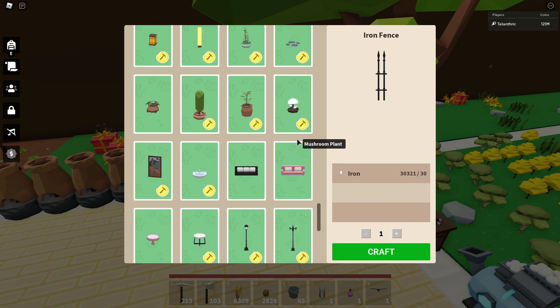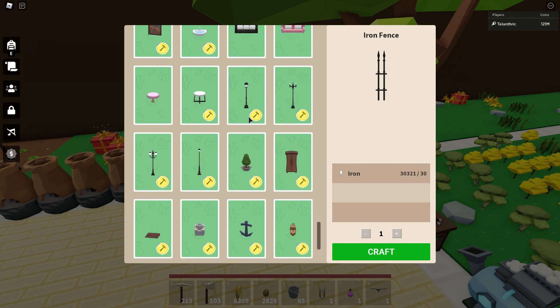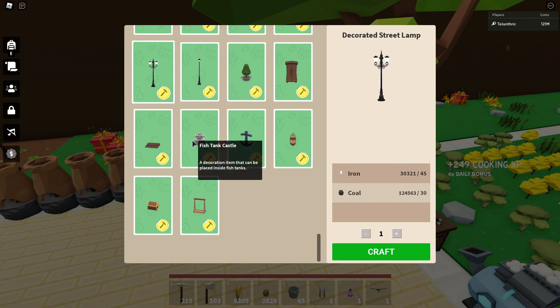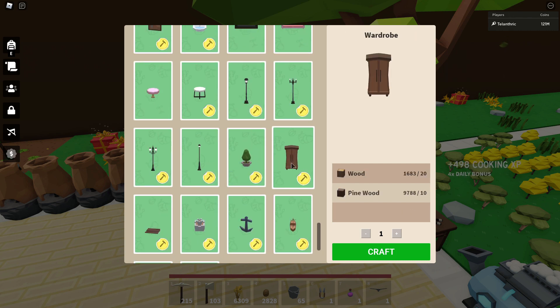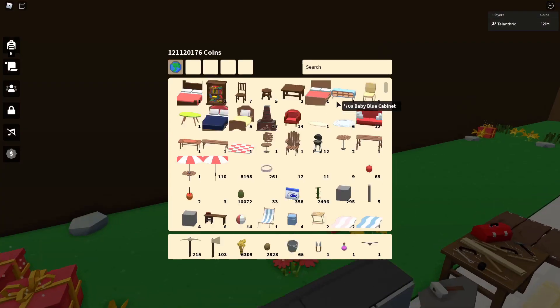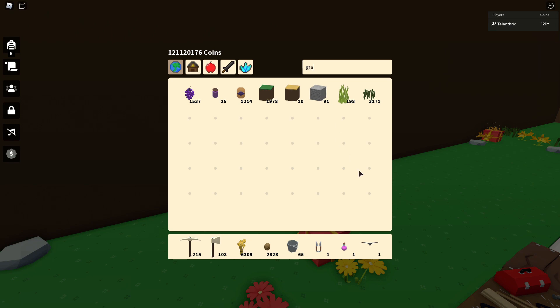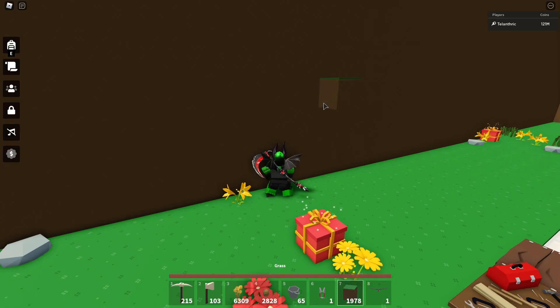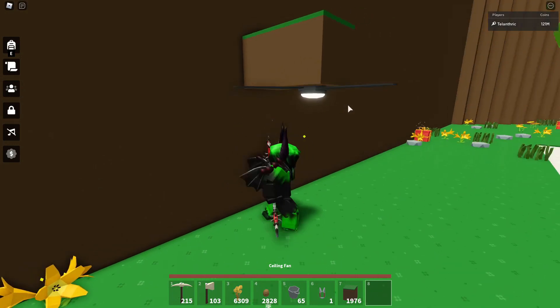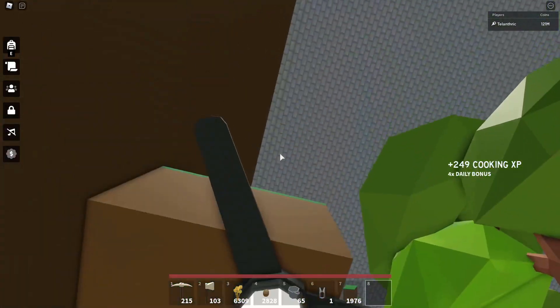Then the iron fence — scroll down a little bit more — they added the new street lamps, potted tree, wardrobe, and then some other things in the furniture workbench. So this was kind of the furniture update. Let's take out some grass and see if the ceiling fan actually spins, because none of the other things spin. It doesn't even spin — it just stays like that.